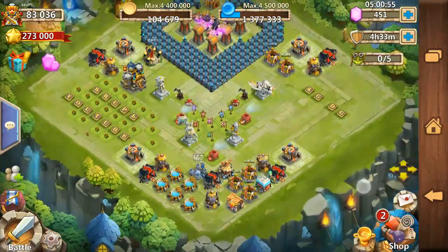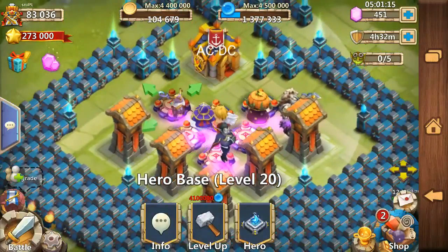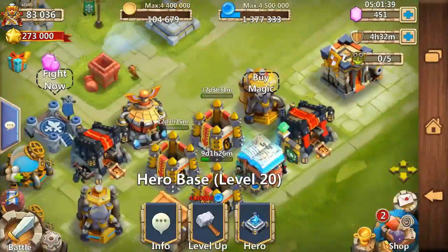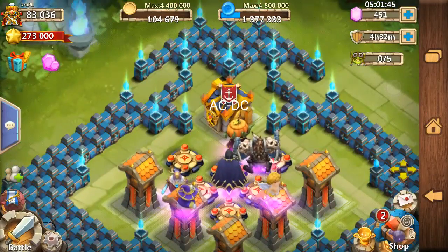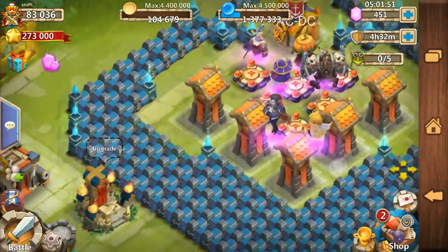I almost forgot the most important thing: we have level 10 star heroes — 10-star heroes. It's not that bad, but you cannot upgrade them instantly after the update. It requires 5 million gold, so most players will just rush with gems to upgrade them, and of course rush gems to skip building time as well. You can see there's a finish button — just 1,700 gems and another ton of gems to skip the building time.